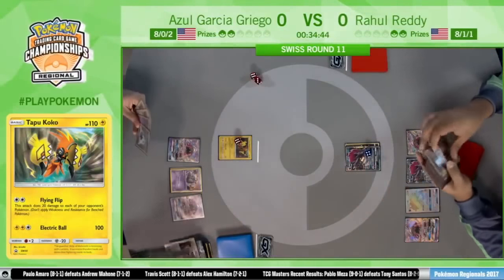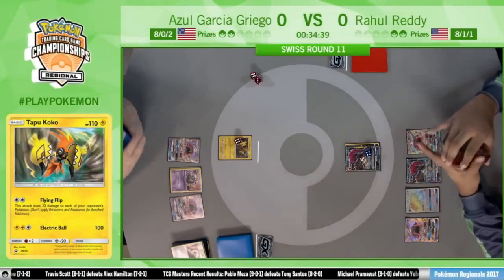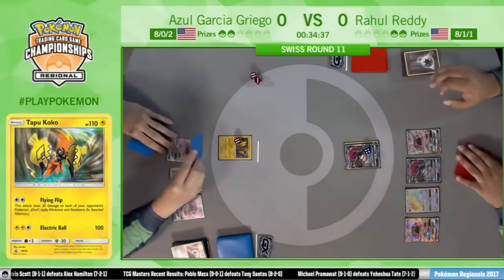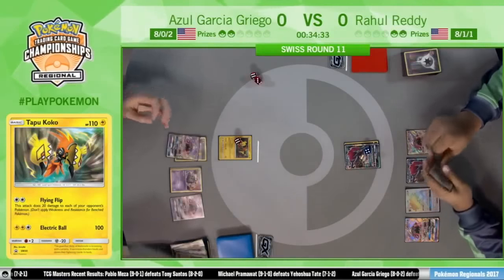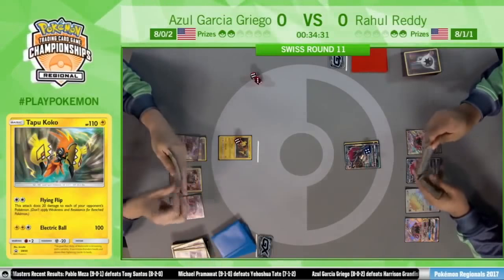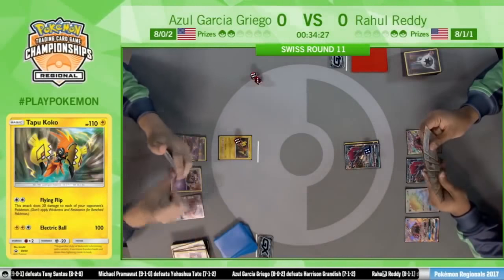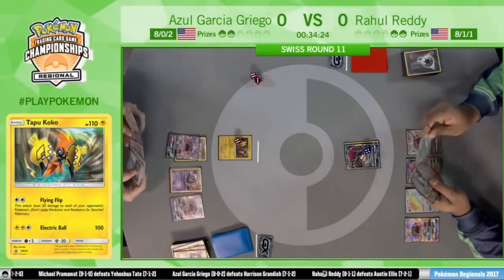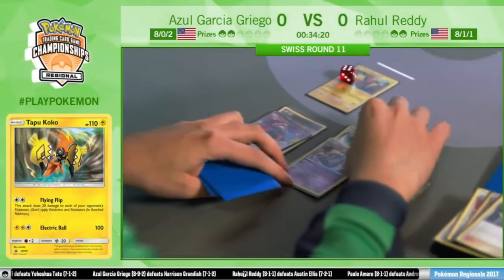There is the third Enhanced Hammer from Azul. One thing Rahul has to worry about is: I couldn't really use my Puzzles this game, I already used my Special Charge, I need to make sure I have these Double Colorless energies. That's going to be Rahul's thinking from this point on — how can I conserve these resources? I need to be really careful when my energy drops.